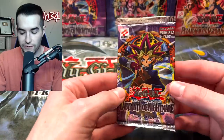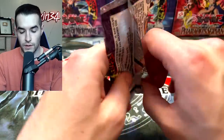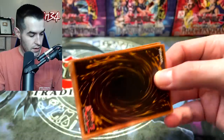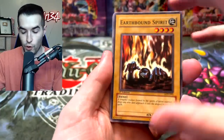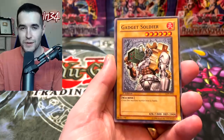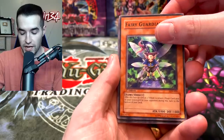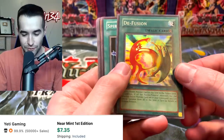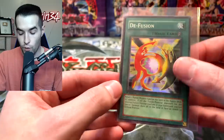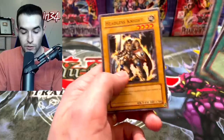And the final pack of the video — make sure to enter the giveaway for the Synchro Storm Booster box. I'm super excited about Chaos Impact on Monday, make sure you come hang out for the live stream. We have Earth Bound Spirit, final heavy pack — they've all been heavy so far, which is nice. Grave Robbers Retribution, Gadget Soldier, Fairy Guardian, and a D Fusion! The centering is actually much better on this one compared to all the others. We will definitely take a nice D Fusion — it looks really cool. Spirit Elimination, Hysteric Fairy, Cyclone Laser, and Headless Knight.